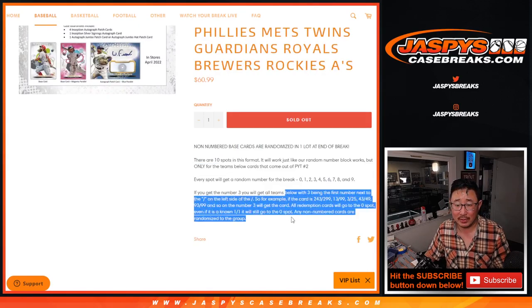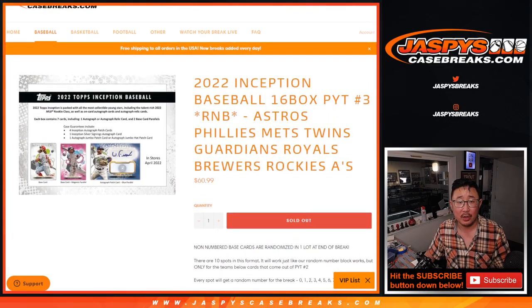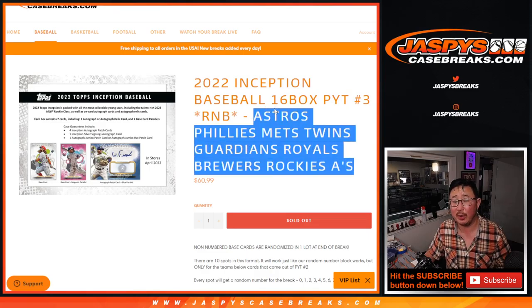That's how the number block works — I think most of you know how it works by now. All non-numbered cards will be randomized to this group right here. Obviously it only applies to these teams, but there are non-numbered cards for this group of teams, and one person will get those base cards as a lot. All the hits are numbered.